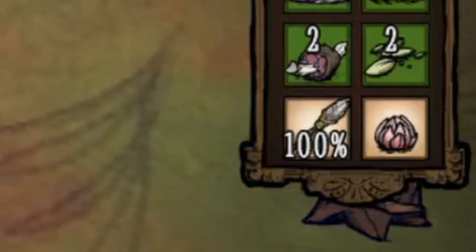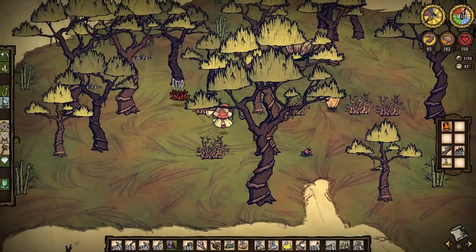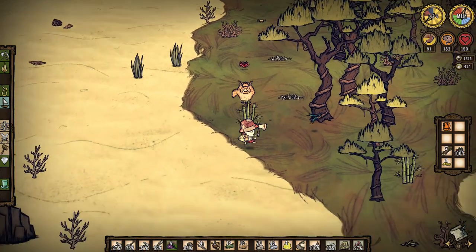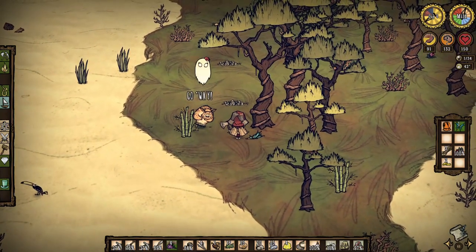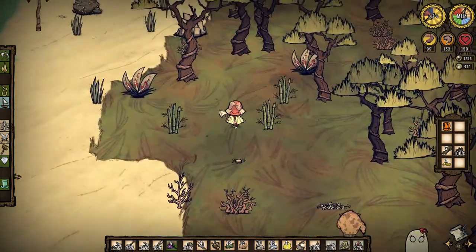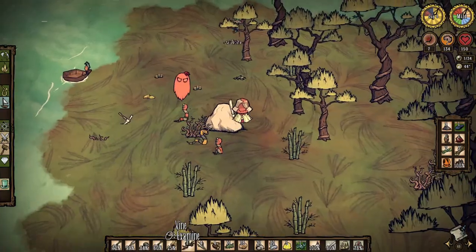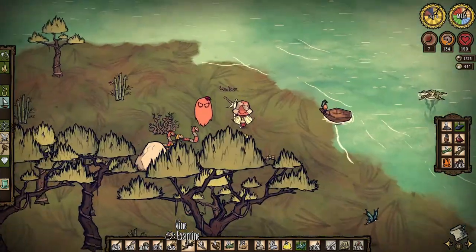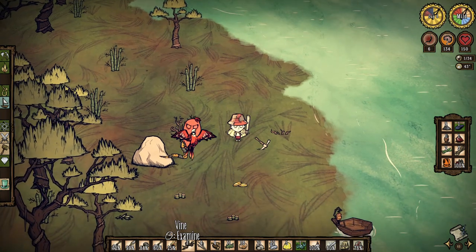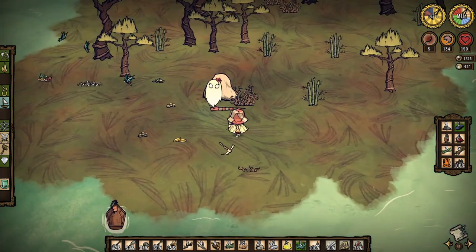In Don't Starve, you start out with a wilted flower that takes from 2 to 4 days to bloom. Once bloomed, the flower can be used to summon the twin sister of Wendy. You should put the flower down and make sure something nearby dies — it can be a butterfly or spider you kill, or it can be pigs and merms fighting each other. It can even be you dying, but it will not work if you kill a mob in your inventory. Once Abigail is summoned, you will lose 50 sanity, but Abigail will be by your side fighting anything that threatens you or that you decide to threaten yourself.